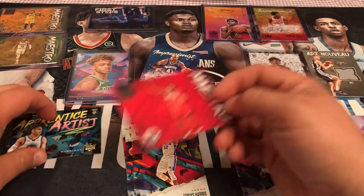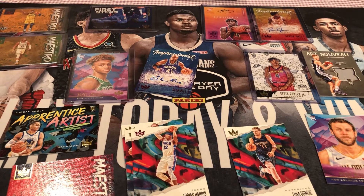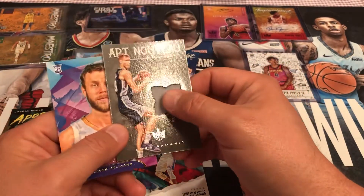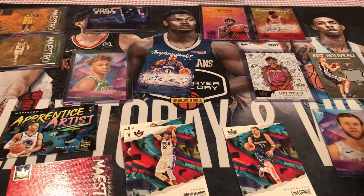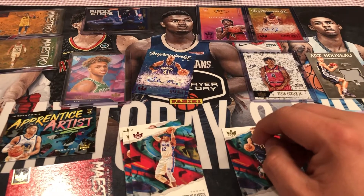Not a bad pack. The auto kind of sucked — could be better, could have got a rookie, but we got a Luka. The two rookies weren't that great — Nicolo Melli and Lukas Amonic. And then Glenn Rice. But the Luka was huge — I like Luka. And the Coby White and the Rui were good.